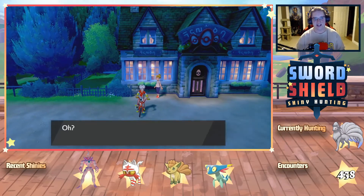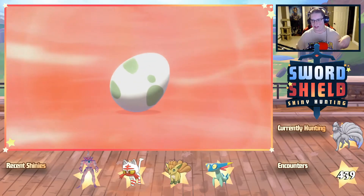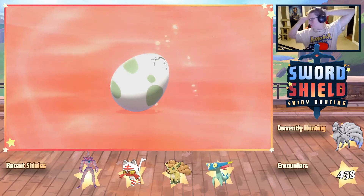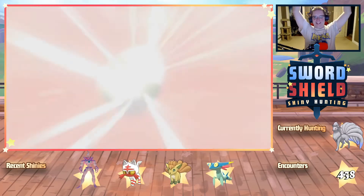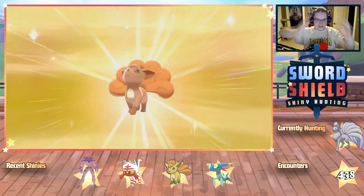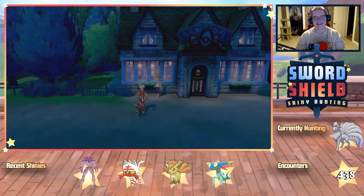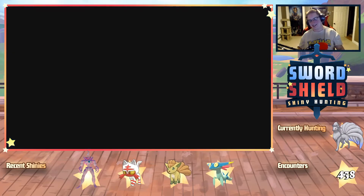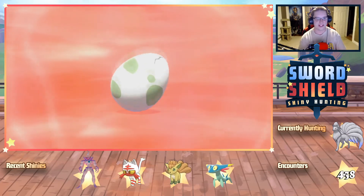Let me hatch the other two eggs. Actually, there's no reason to do that. I'm so nervous to check to see if the new Vulpix is hidden ability or not. I want it to be hidden ability so bad. It's so useful if it has that ability.